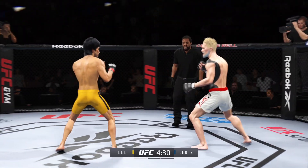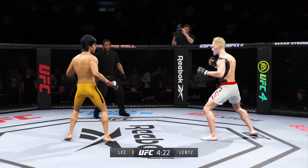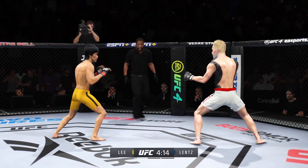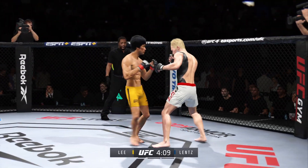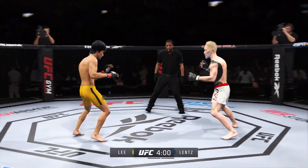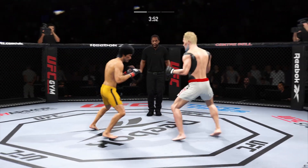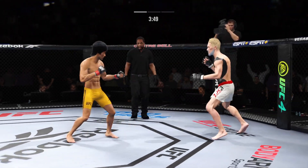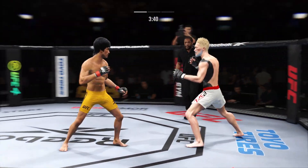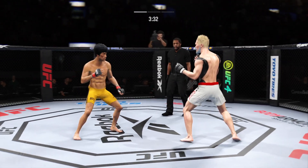Nice punch lands — perhaps a sign of things to come as he lands a kick there. Nice kick landed by this gentleman. Try to establish that jab. Big head kick lands. Both fighters exchange in the pocket. Lentz's shot is blocked. That right hand is on point.